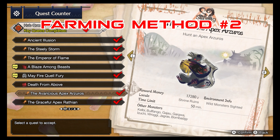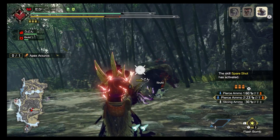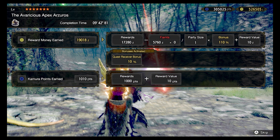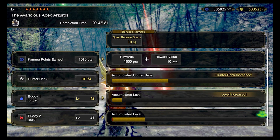Then I suggest hunting some Apex Monsters. I really enjoyed farming Apex Azurus — I think he's pretty easy and he gives a good amount of Hunter Rank points. He also gives Lazarite Jewels, which is really nice. This is great for farming around Hunter Rank 30 through 70, but any Apex Monster hunts are great, actually.